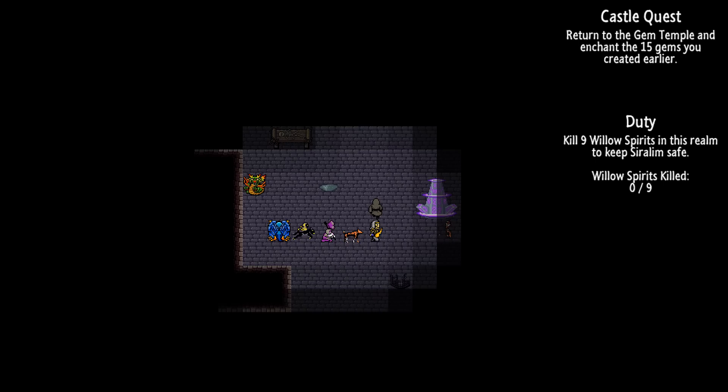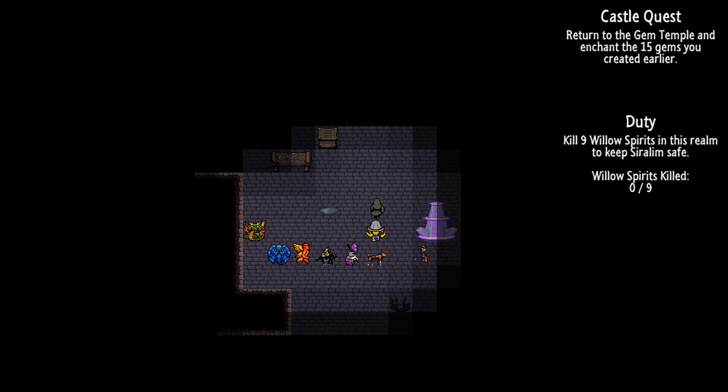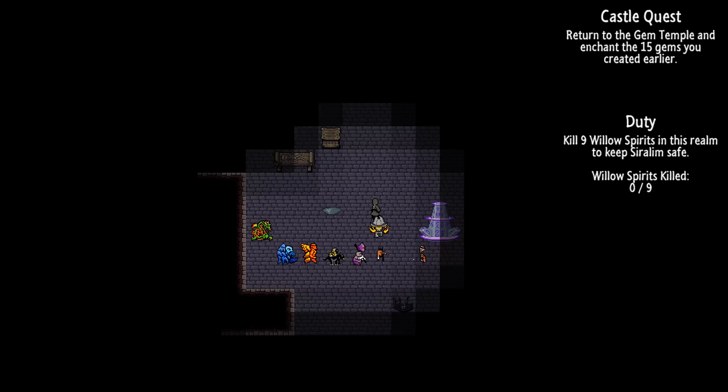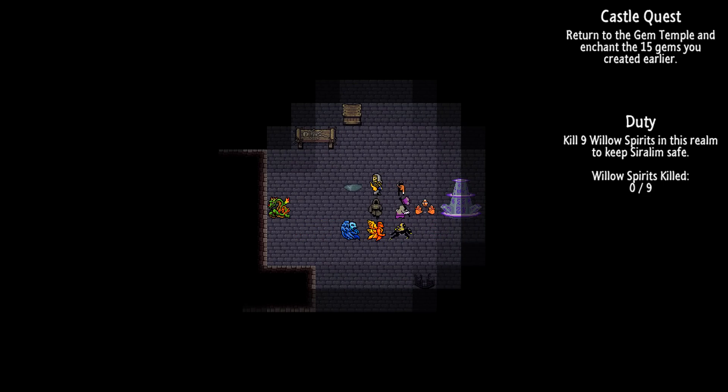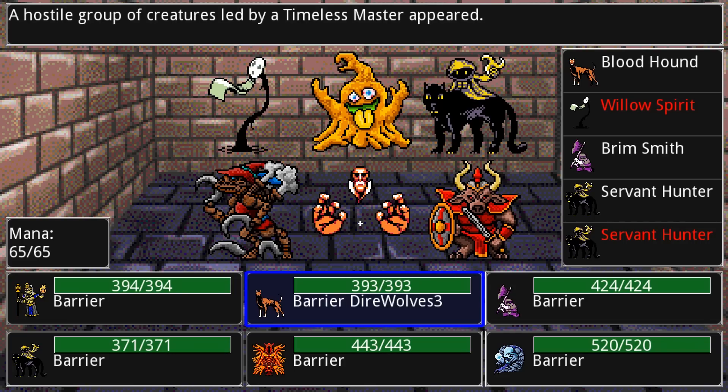Every realm has a theme: there's dungeon, nature, life, death, chaos, sorcery, and I think a few others. They each have their own unique attributes both in the monsters that inhabit them, in the objects you'll be able to interact with, and in the clutter you'll find. We're going to get into a battle right now because I'm being chased by a bunch of creatures.